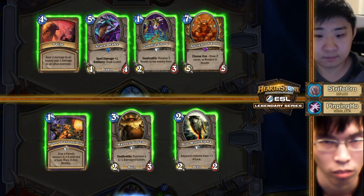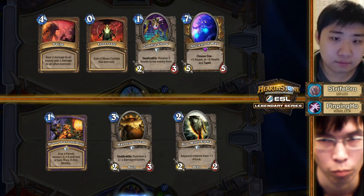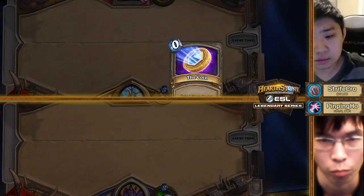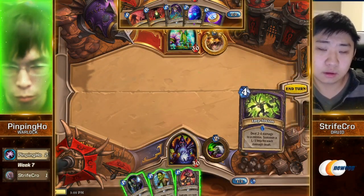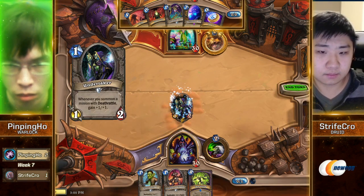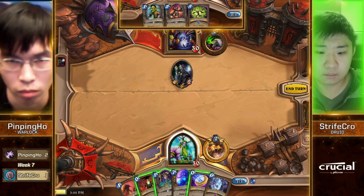This deck is also difficult for many reasons, but Pingping Ho is going to need a better start than that. It's a pretty good hand from Strifecrow. If Pingping Ho doesn't get a clean curve here, this could be a stomp. That's pretty good — is that a clean curve? Well, I mean, it's gonna get Innervate swiped, but it's fine. Definitely not bad.